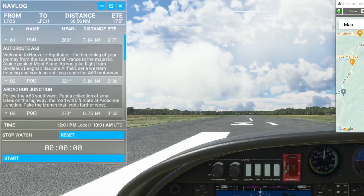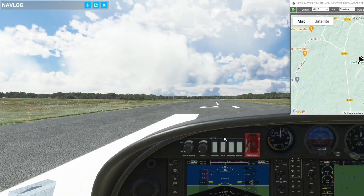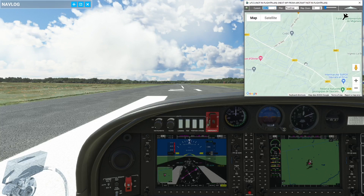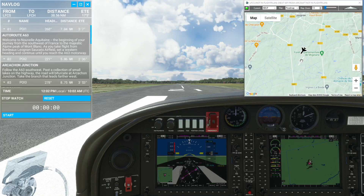It's probably a good idea to read your description before you get in flight. The instructions say: welcome to the beginning of your journey from Bordeaux — set a western heading and continue until you reach the A63 motorway. If I'm not from France, how do I know this isn't the A63 motorway right here as I take off? We'll see there are plenty of roads we're going to cross over before we even get to A63. I'm going to start my stopwatch at the end of the runway and set my heading to 268.